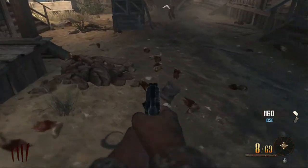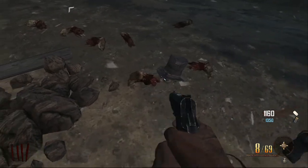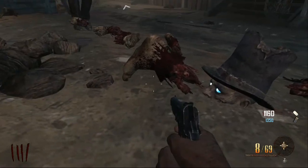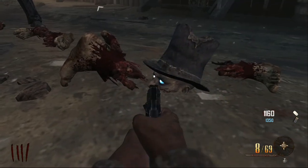Now instead of him having it in his arms, it's in the floor but he's still alive. I'll show you Leroy — I'm just going to kill him anyway. So instead of having it in his arms like a baby, you can just put it into the ground and do your thing. No problem with that.